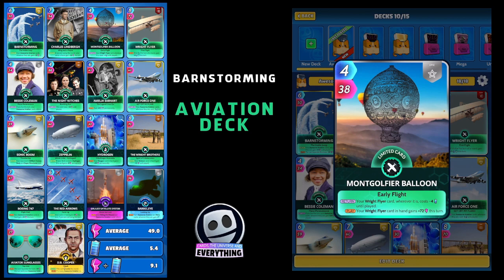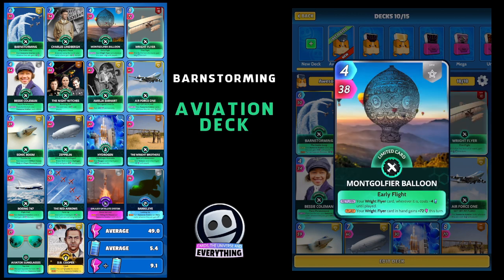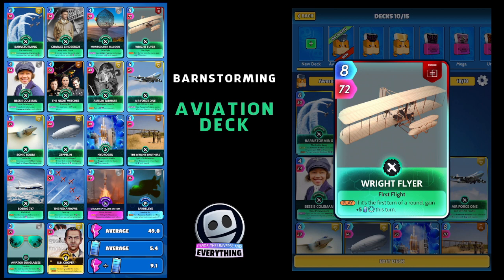Next is a pair of cards: the Montgolfier Balloon. On the return, your Right Flyer card wherever it is costs minus four until played, and on the play your Right Flyer card in hand gains plus 72 this turn — absolutely awesome. The Right Flyer is a fusion card, quite easy to make, eight for 72. On the play if it's the first turn of a round it gains plus five this turn, and you want to pair that up with the Montgolfier Balloon.